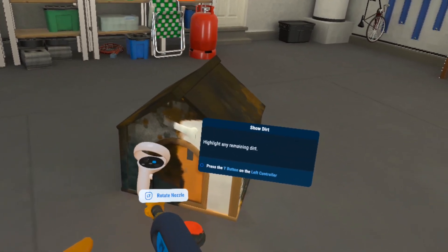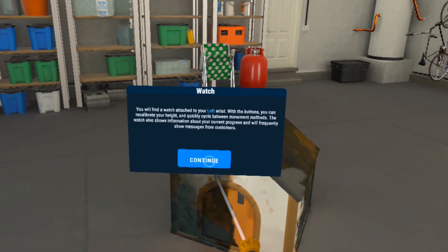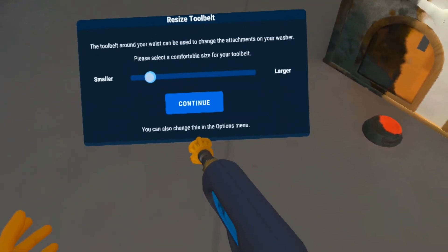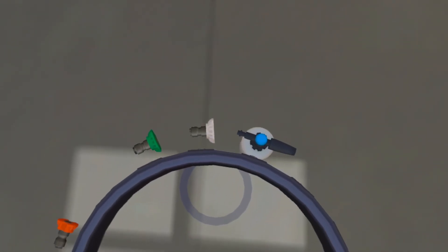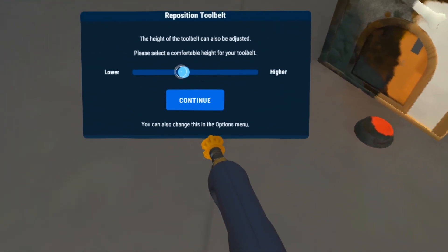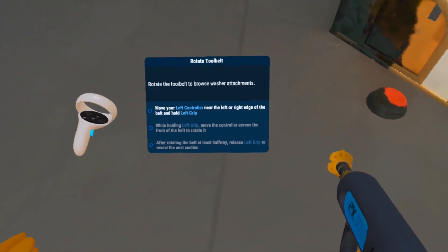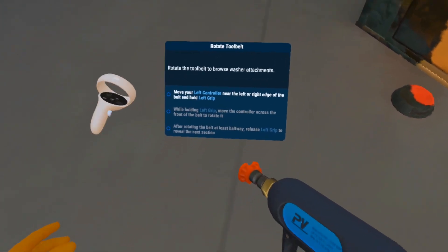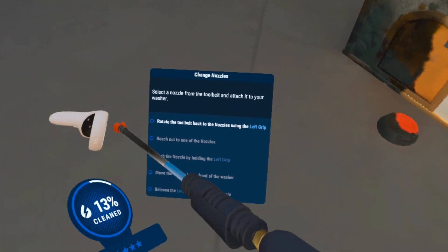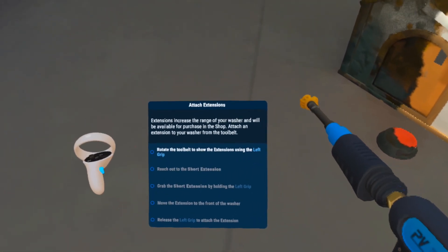Rotating the nozzle. Highlight dirt. Resize tool belt. Smaller? That seems fine. Slightly lower? Wow, a lot of customization options. We can rotate it. Well, that's fun too. Whole lot going on.